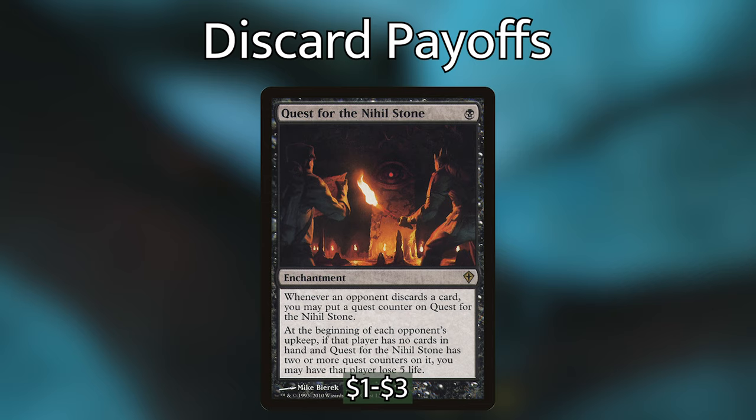Next up, we have Quest for the Nihil Stone, an enchantment costing 1 black. Whenever an opponent discards a card, you may put a quest counter on it. At the beginning of each opponent's upkeep, if that player has no cards in hand and Quest for the Nihil Stone has 2 or more quest counters, you may have that player lose 5 life. Our opponents are not going to stay alive much longer after we get 2 counters on this and drain their hands — they're going to be taking a ton of damage, and tacked on with our commander dealing damage too, it's going to be very quick for them.